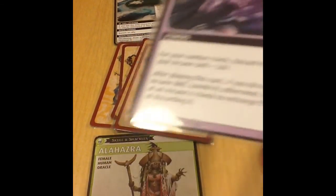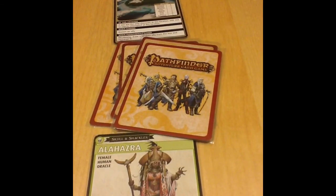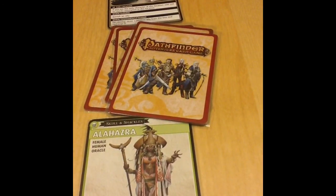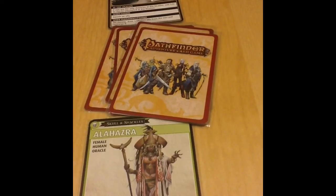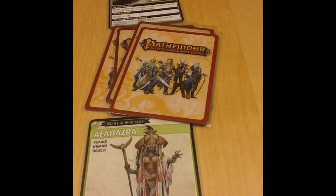Resetting Alahazra's hand: discarding Force Missile, then drawing more cards. She draws the Jinx Eater ally from her deck, and then one more card to fill out her hand of 6 — the Ruby of Charisma, which allows her to roll her Charisma die instead of another die on a non-combat check. She's doing fairly well. Now we move to Celtiel at the Fog Bank location.